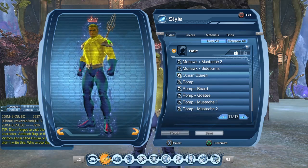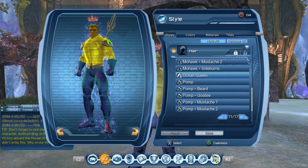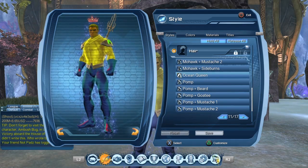Usually the rewards you get from the daily rewards do not grant you a feat, unless they reuse an older style — like the Hunter's style, which does give you a feat. So if somehow you did not have the feat for the Hunter's style before and then you get the style from the daily rewards, yes, you will get the feat for that. But new items like the Ocean Queen hairstyle do not grant feats.